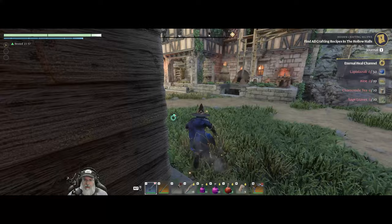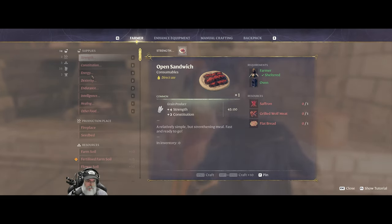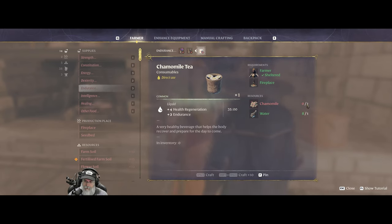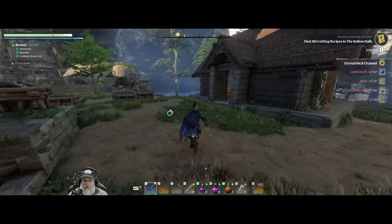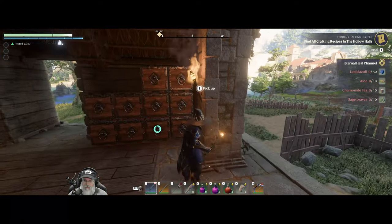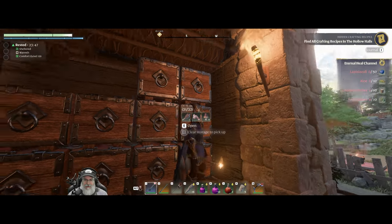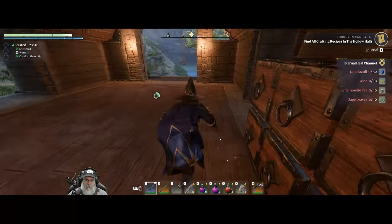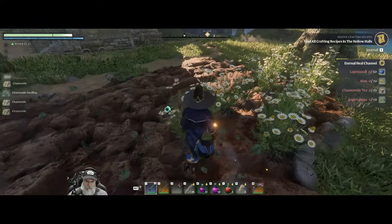For the chamomile tea - let's see what Emily needs for that. That's under endurance, yeah, just a one-to-one. Do I have 10 extra chamomile or have I planted those in the garden? We have one... oh yeah, I did plant some of those. Okay we got them growing.